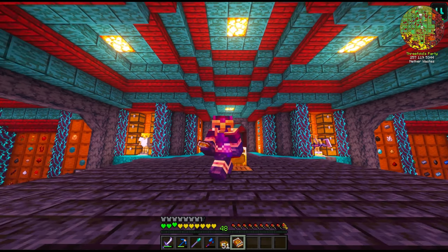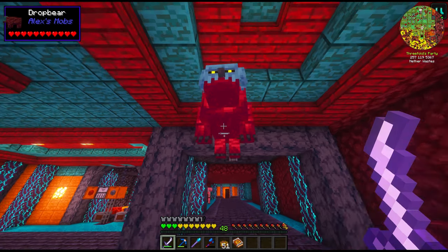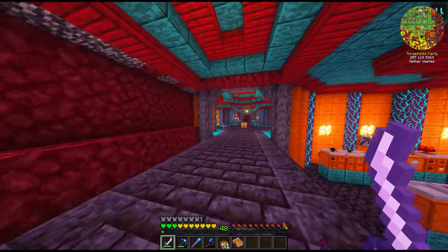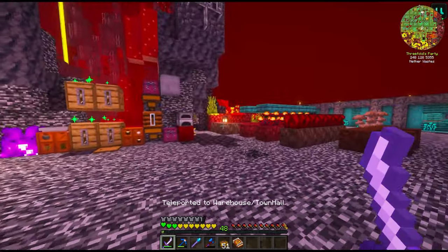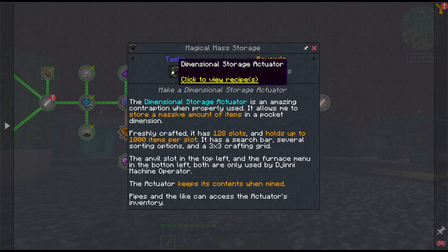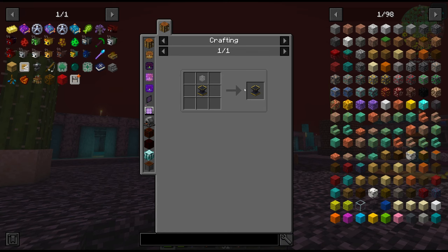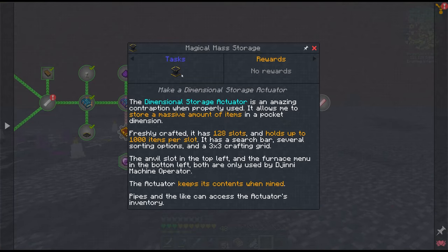I really, really would like to get Dimensional Occultism Storage - it's almost like Applied Energistics, almost as good, and we might actually be able to get Applied Energistics today too. If we get both, we definitely want to make use of both of these. Since drives are disabled, the Occultism storage can almost act like drives. However, there are a few other things we have to do before we can make this happen.